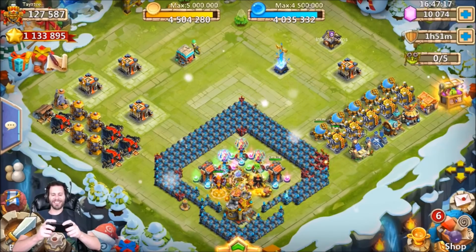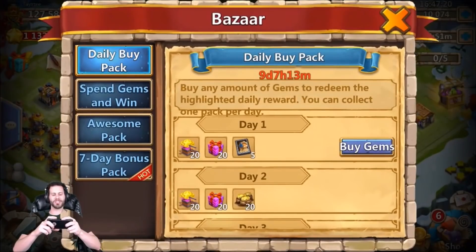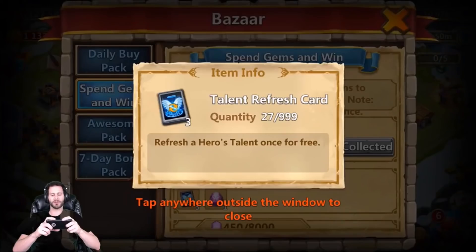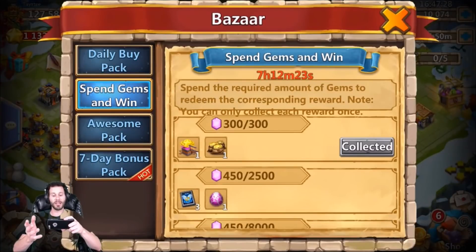What's going on guys, this is JT here on the iOS server on my free-to-play account. Today is Spend Gems and Win, so I'm going to be spending a total of 2500 gems for the three talent refresh cards plus the legendary pet egg.